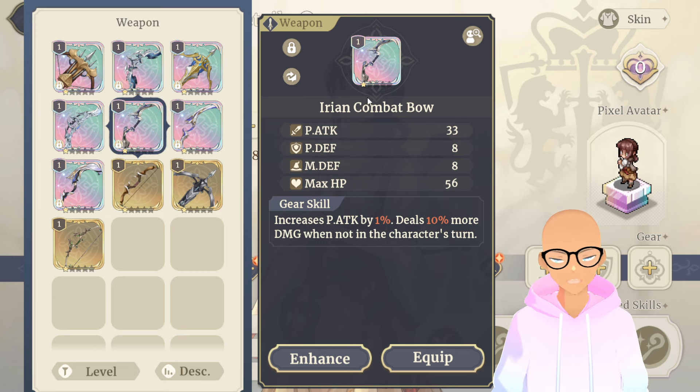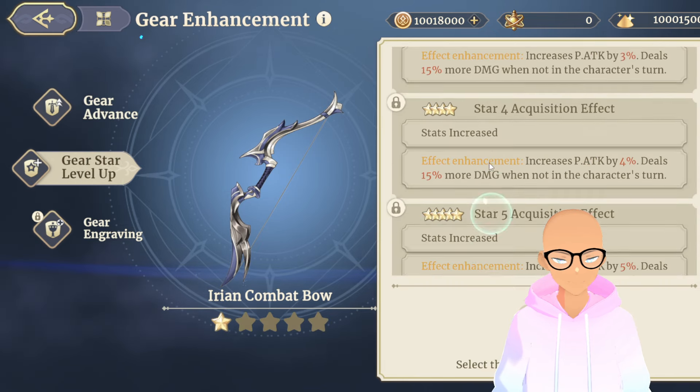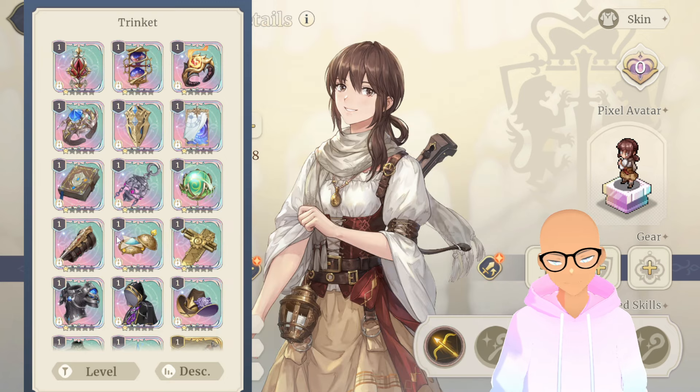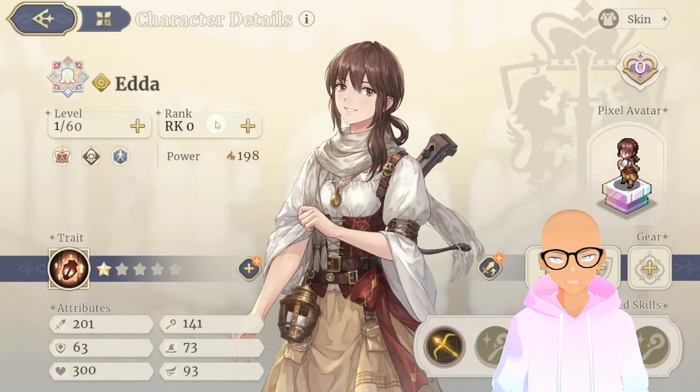I would recommend putting the Arian combat bow on her and combining it with the Destruction of the Tower tarot, which will give her an above-all damage increase. If you get it up to five stars, it increases by 5% and deals 20% more damage when it's not the character's turn — so you're going to be initially doing 40% more damage, which I think is great. For the gear, the True Lens is the best way to go: give her True Lens for that P attack, and when attacking from a high lane, it increases crit rate. Honestly for any archer, that's going to be the best gear hands down.